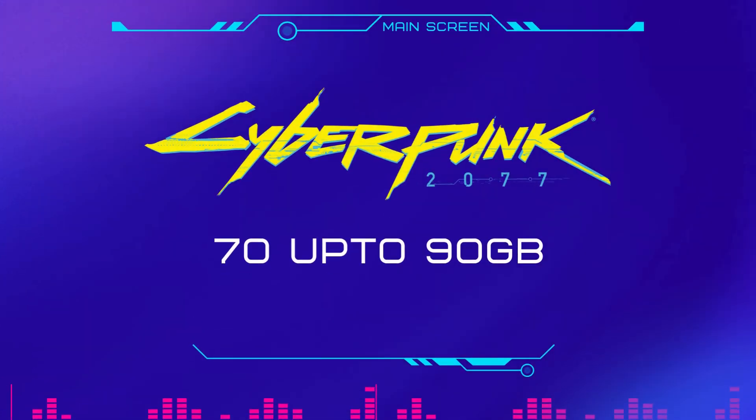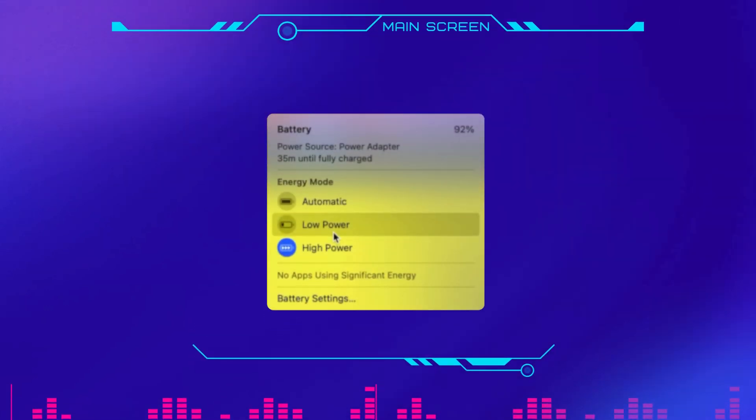The game is about 70–80GB, so ensure you have enough storage, preferably on an SSD for faster load times. For the best experience, go to your Mac system settings and enable High Power Mode, especially if you're on a MacBook. It'll maximize performance whether you're plugged in or on battery.